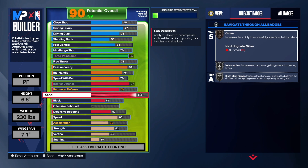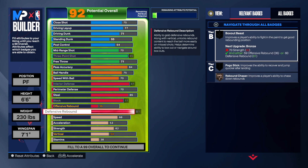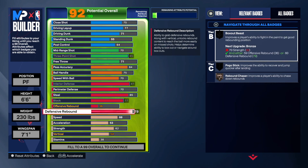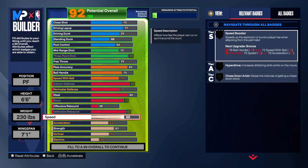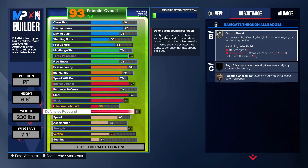Going 85 steal gives us Silver Glove — this build is really looking amazing, a great two-way popper build. He had an 80 block, so we won't hit 80 but we can at least get Bronze Anchor. We tried to get Silver Rebound Chaser but it doesn't make sense to up the weight for it. We do want that 90 strength, but at least we get silver — silver should be good.